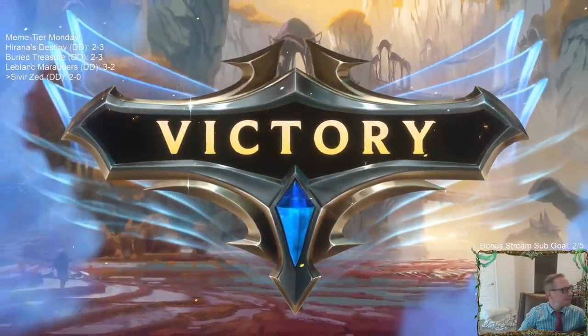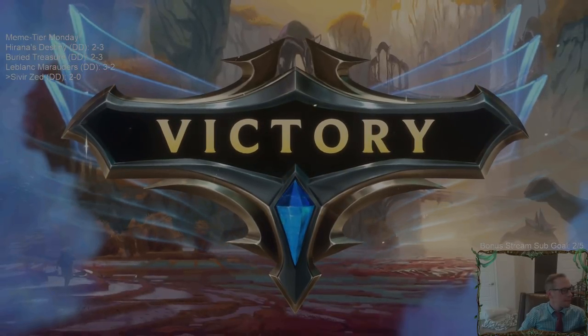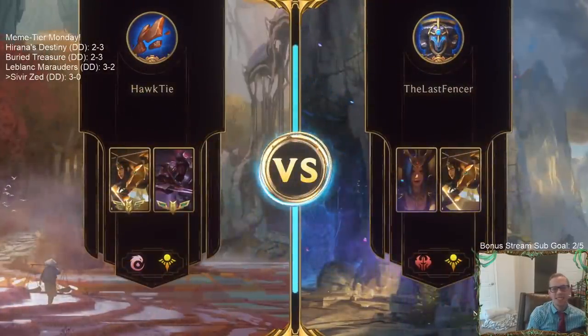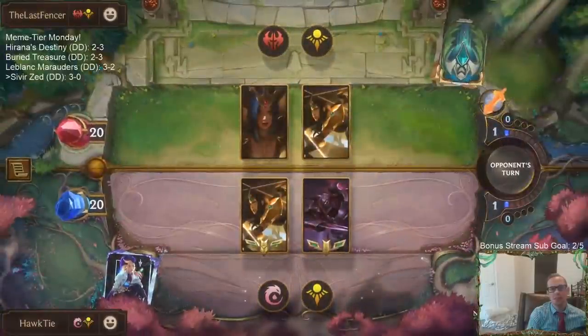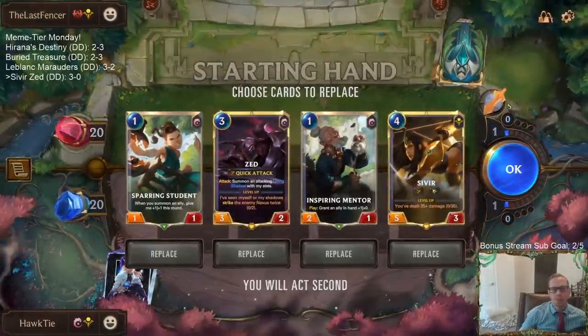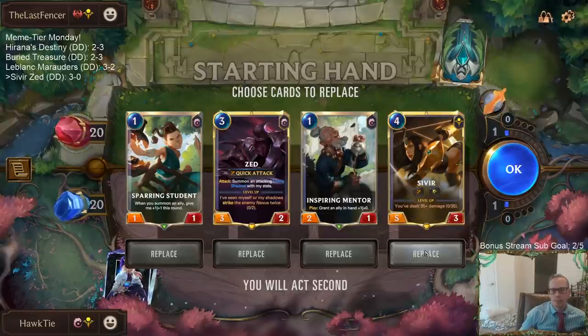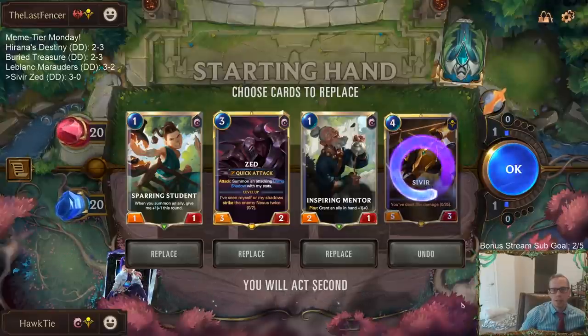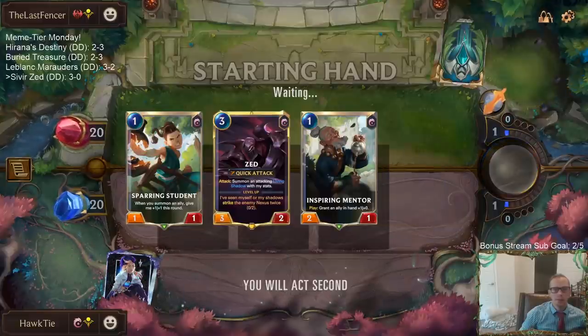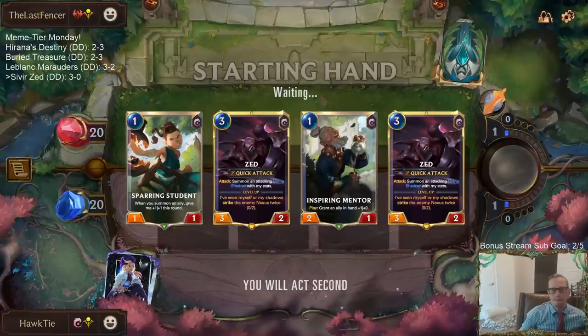This is my kind of deck right here, definitely my kind of deck. Noxus Shurima, let's see how we do. Good start! I can see sending Sivir back, just a little expensive. I'd rather have Sivir than a second Zed. Definitely wish we had the attack token on turn three.